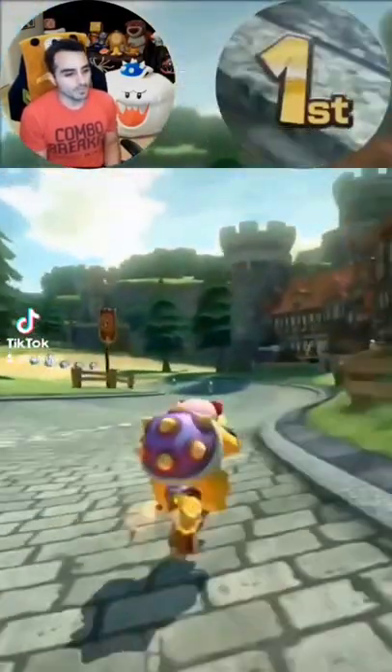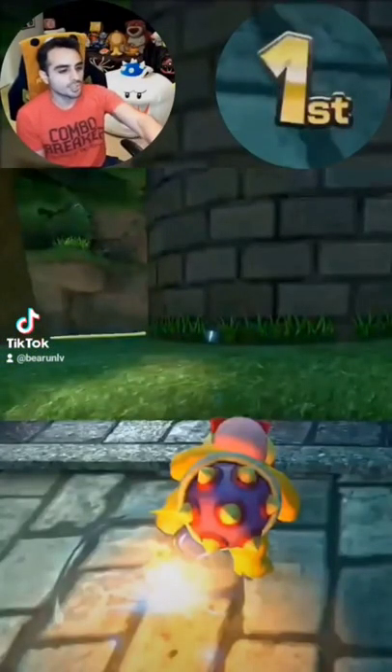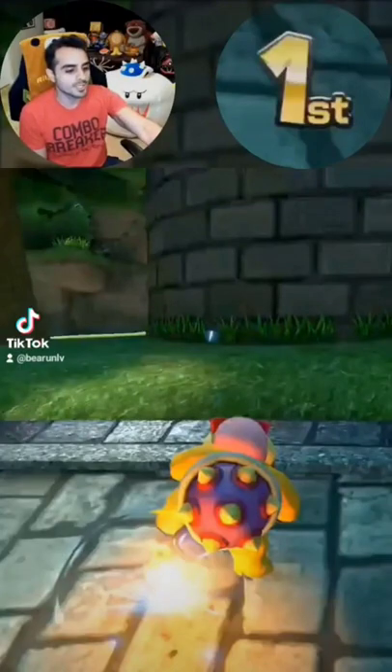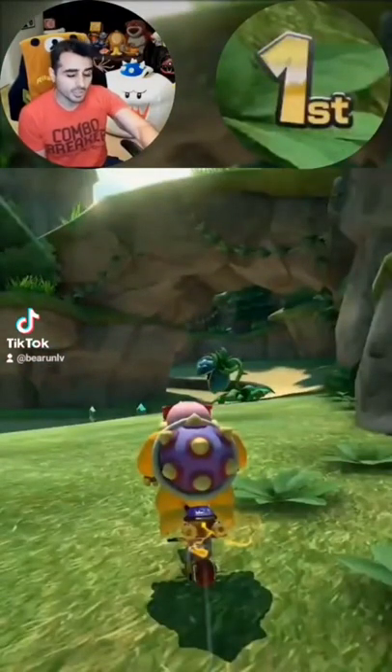You want to first trick on the ramp, get a mini turbo, and then once you get your mini turbo here, you can either go in between the tree and the wall or in between the two trees. You hop, and then — this isn't clean, I'll show you the clean version.